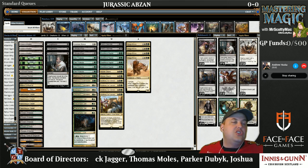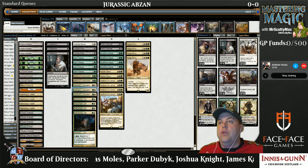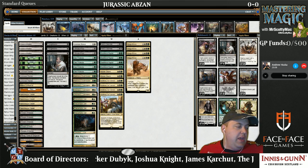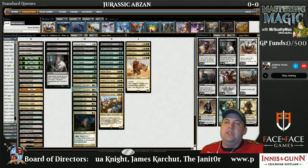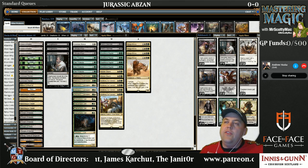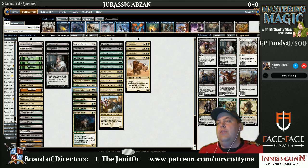Anafenza becomes extremely difficult to remove off the field for the Bant decks or the Abzan Megamorph decks in particular. The Abzan deck does have copies of Abzan Charm as well as Glare of Heresy, but then you're overtaxing the removal for other threats like Fleecemane Lion and Siege Rhino.